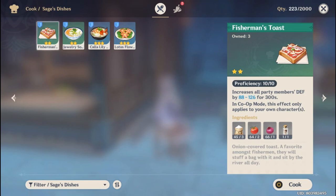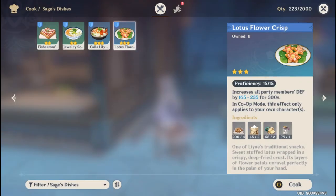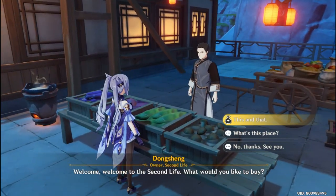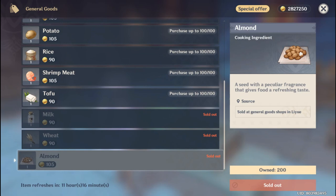The food is Lotus Flower Crisps. Let's start from the ingredients. First, almond — you can buy almond from the Liyue general shop. Simply go to Dongsheng and you can find almond for 105 mora each. You need 4 almonds, so about 424 mora in total. You can buy 100 almonds per day, so you won't run out.